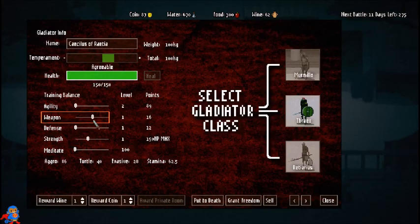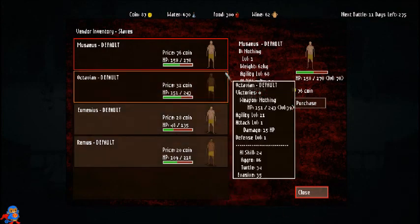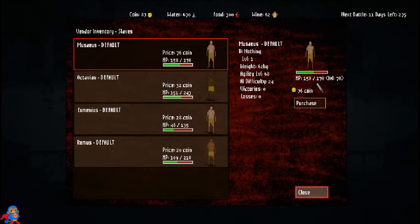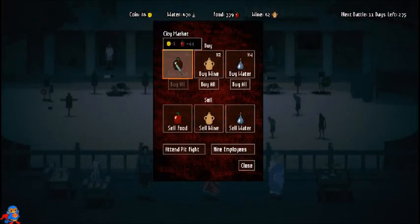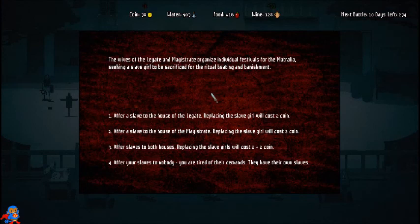I'm upgrading their stats so that once they become gladiators they're already good — first fight they won't lose. Let's check out the slaves, although I don't have enough money to buy any. I want to buy one with like 300 health — if he has 300 and above I can train him into a monster. It's the worst feeling when you forget to buy food and water. A story event: the wives of the legate and magistrate organize a Matralia festival, seeking a slave girl to be beaten and banished.